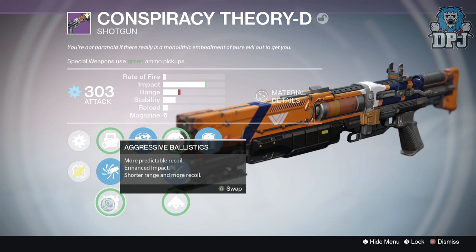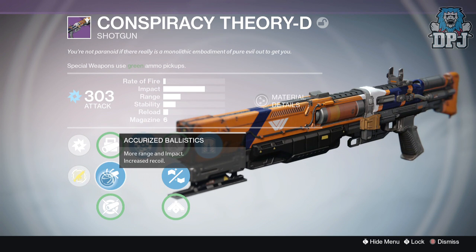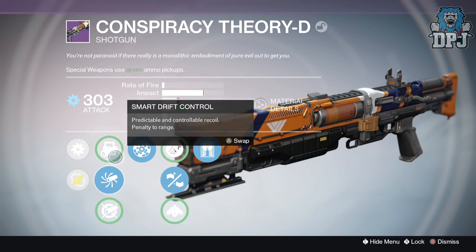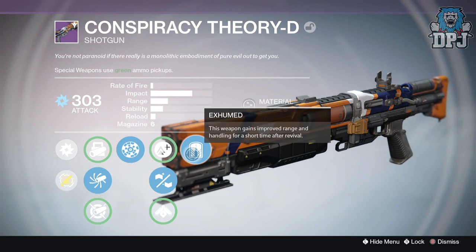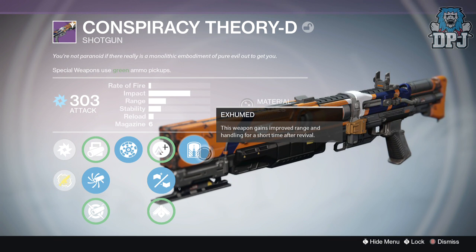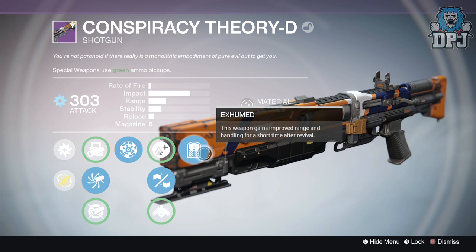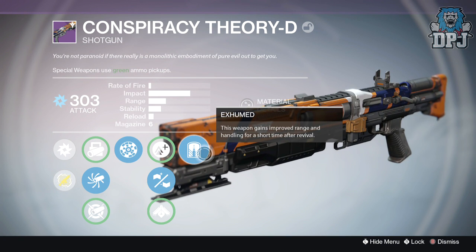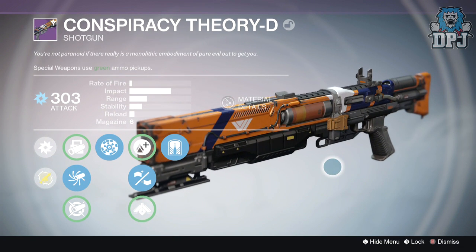The Conspiracy Theory D has Aggressive Ballistics and Accurized Ballistics. Shotguns have been nerfed a little on range, so I'll go with a little extra range there. I've got Rangefinder, Rifled Barrel, and Exhumed — which gives improved range and handling for a short time after revival. That's more of a Trials or Elimination perk. Conspiracy Theory D is a beast, and you can actually buy it from the Vanguard Quartermaster.